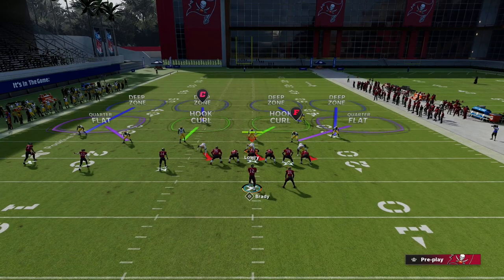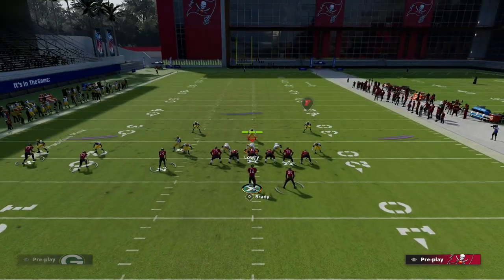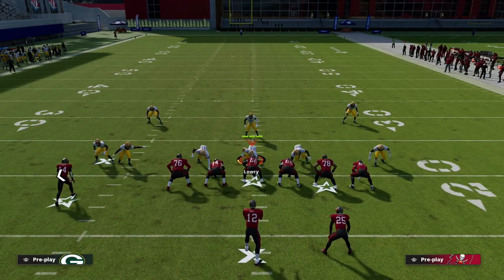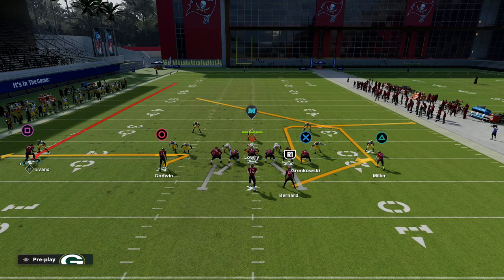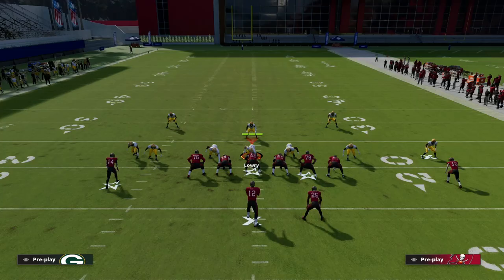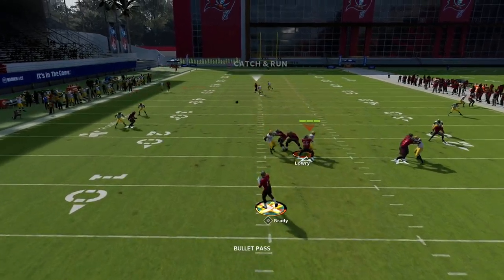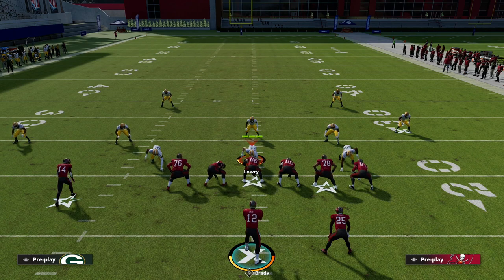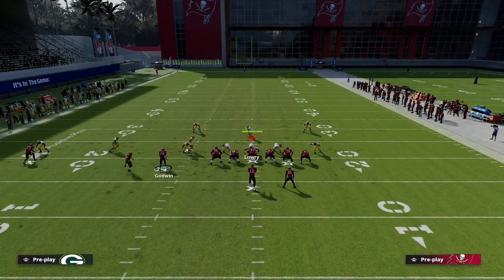Here's a little trick: you want to motion Scotty Miller to the outside — to the trip side. He's going to run a hidden motion, and what happens with this hidden motion is he ends up in a different position which allows his route to run across the formation much smoother. He'll be able to get to the other side without stopping, which is another big problem with this route. The third can't get there, and from experience this route will beat man-to-man — you just need to throw it with an outside pass lead bullet pass.